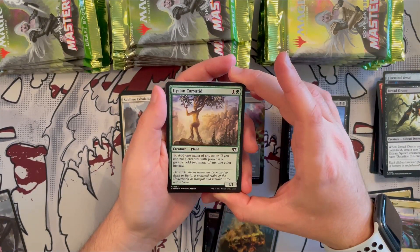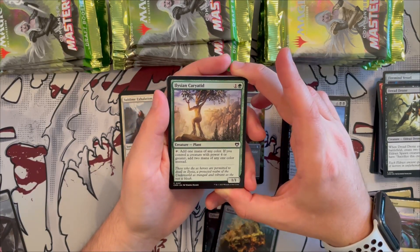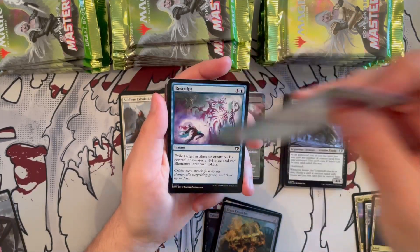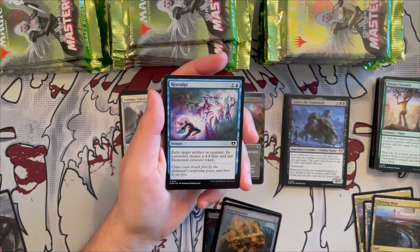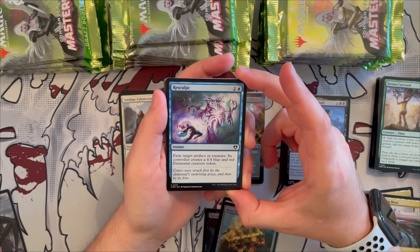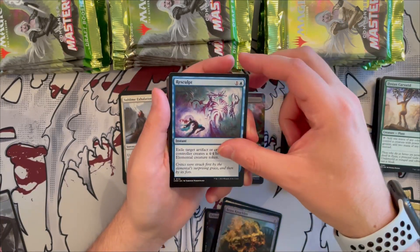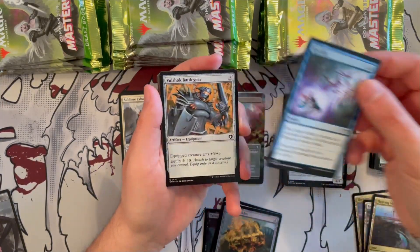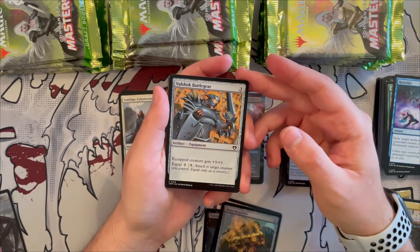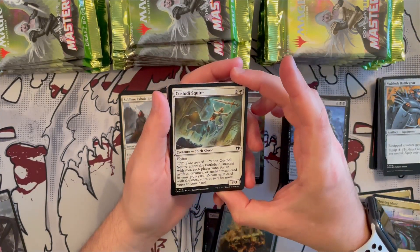Elvish Mystic Karplusan is a 1/1 plant — for two mana you tap to add one mana of any color; if you control a creature with power four or greater you add two mana instead, good for power-matters decks. Resculpt is a great instant — exile target artifact or creature, its controller creates a 4/4 blue and red elemental token. You can exile something small on your side of the board to get a 4/4 back. Battlegear is an equipment that gives +3/+3, not bad.